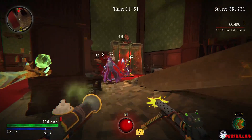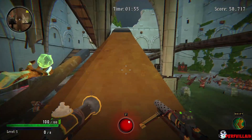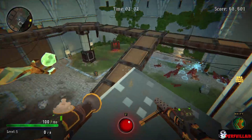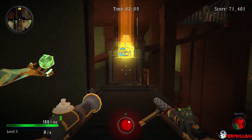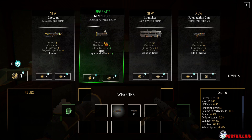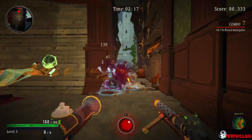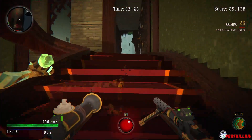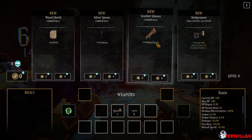Oh my gosh. Alright, where are we at now? Submachine gun, shotgun - you may eventually want that. Oh, can I go up? There's also a chest. I don't know how we're supposed to get that. Garlic gun 2 launcher - we'll definitely grab that. Silver spoon, reload time - I think we may want that.